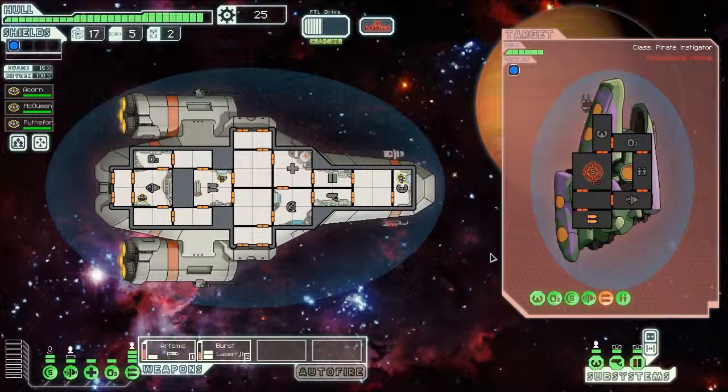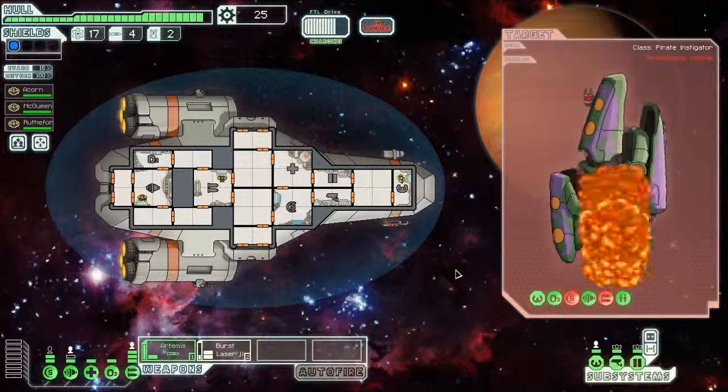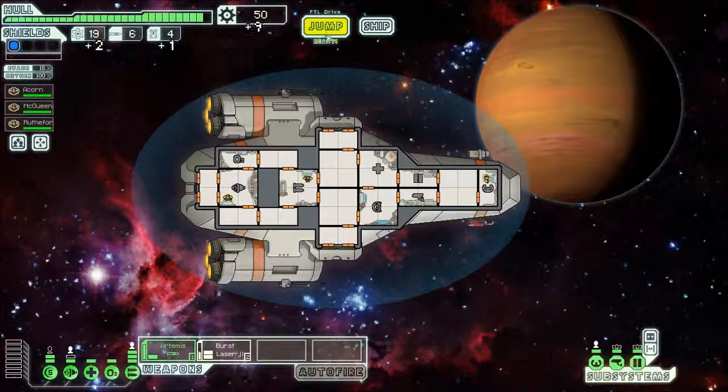Take those shields out. Come on. I'm running low on missiles. There we go. Take their weapons down. I can see them moving around in there. There we go. Pick through the remains and contact the settlement — got two missiles and 16 scrap. With the pirates gone, you signal the station. 'We appreciate what you've done, but there will be just another ship looking to profit from our isolation soon enough. Sorry we can't give you more.' That's fine — you gave us a little and we got 50 scrap. Can we upgrade some things on our Garden Gnome?